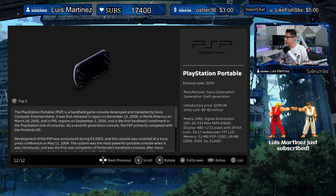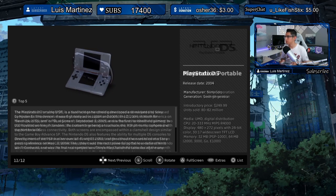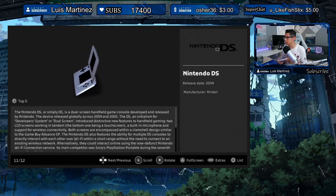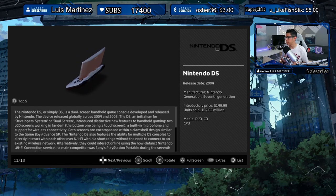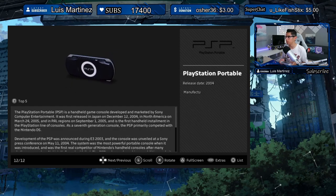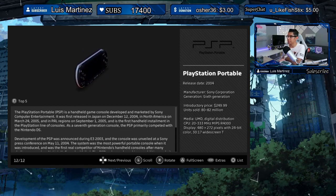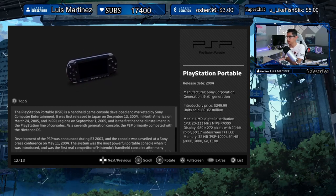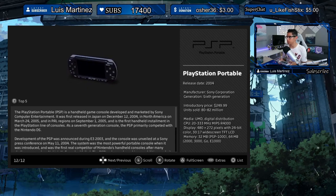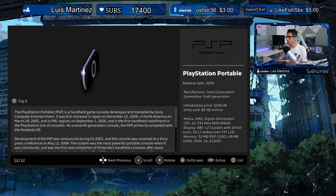Sony Corporation, 6th generation, introduction price $250. The Nintendo DS was also released in 2004 and sold 154 million — significantly more than the PSP's 80 to 82 million, which is probably because of that $250 price point. No wonder I couldn't get one growing up — that was just way too much.